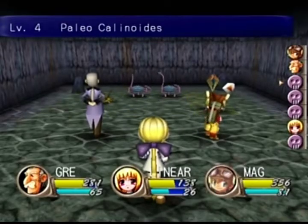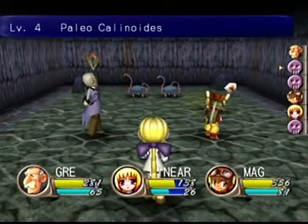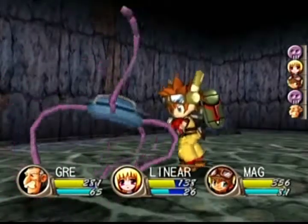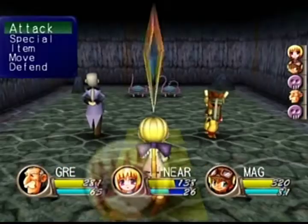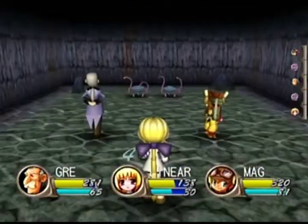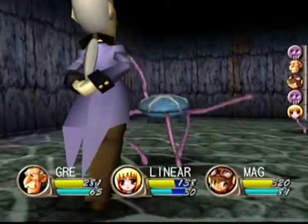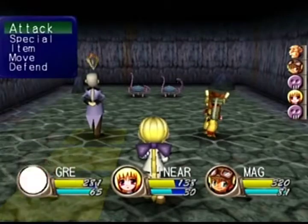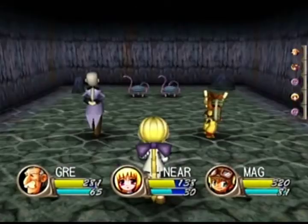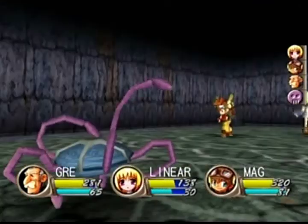New enemy type - these are Hydras, we haven't seen these guys before. I'm hoping Mag gets to go again - nope, Mag's gonna be behind the enemies, which sucks, so we're gonna get attacked by Hydra. We take negligible amounts of damage then we just move on. Notice that Linear did get back FP even though she didn't actually connect with that attack - she still got the FP back. So definitely want her attacking to get that FP back.